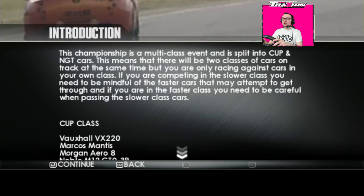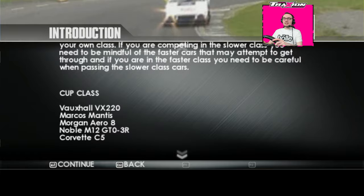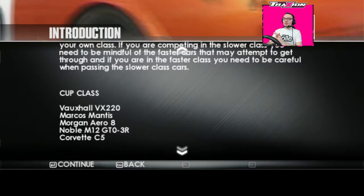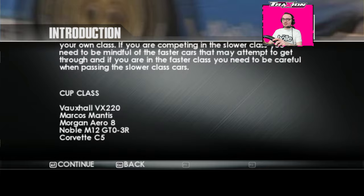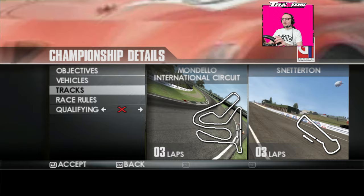We've got multi-class racing in this game — you've got the Cup and the NGT cars. In the Cup class you've got the Vauxhall VX220, Marcos Mantis, Morgan, and the Noble M12 — I love the Noble M12, that's one of my all-time favourites, a future classic for sure. Then in the NGT class we've got the Ultima, TVR, Mosler, Vauxhall Monaro, and the Corvette C5R. Could you imagine a modern day game with these classes of British GT racing? It would just be absolutely mega.